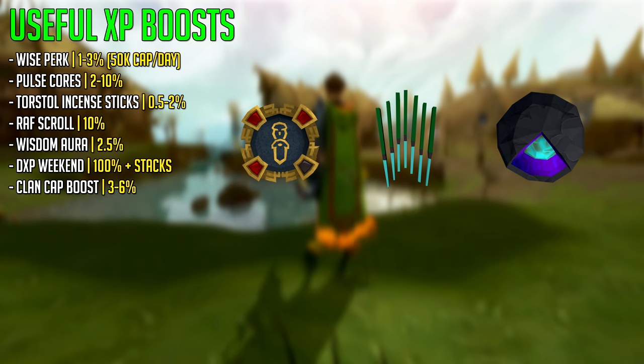The Clan Citadel boost, depending on how many times you've capped in a row, gives 3, 4, 5 or 6% extra experience. Some of these are definitely worth using if you want that little bit of extra experience when training ranged combat.